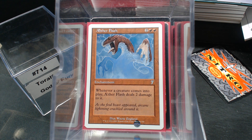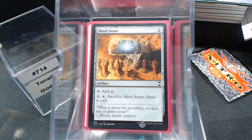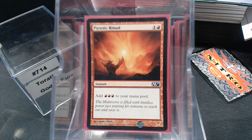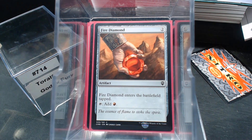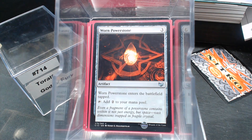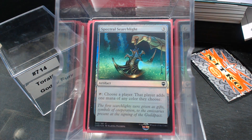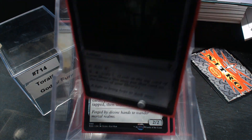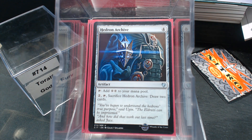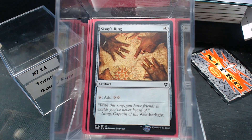Let's look at the artifact ramp, because with all those X-spells we need mana. Sol Ring, Mind Stone, Fellwar Stone, Pyretic Ritual, Fire Diamond, Darksteel Ingot — really liking rocks that produce red. Worn Powerstone, Prismatic Talisman, Unstable Obelisk which can double as late-game removal, Spectral Searchlight, Burnished Hart for getting in lands, Seer's Lantern, Hedron Archive, Manalith, Paradise Plume — it's single color, why not — and Sisay's Ring.